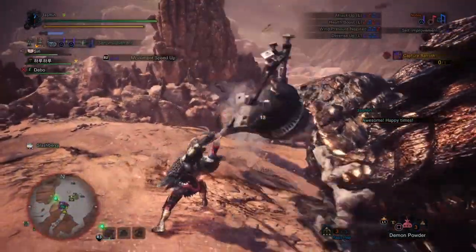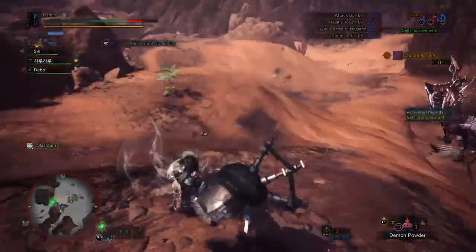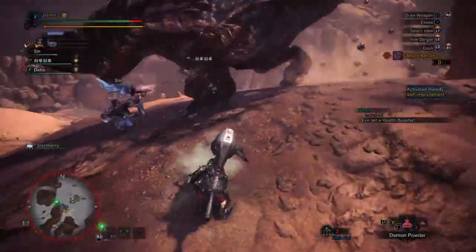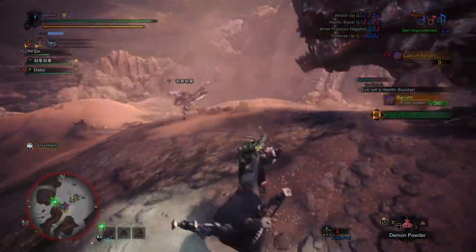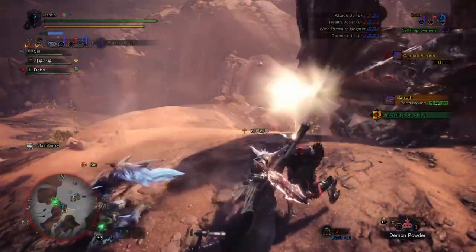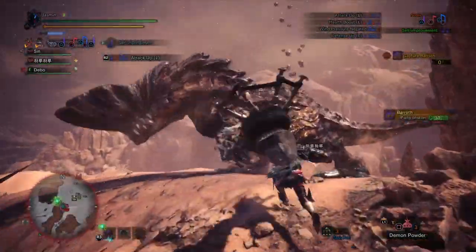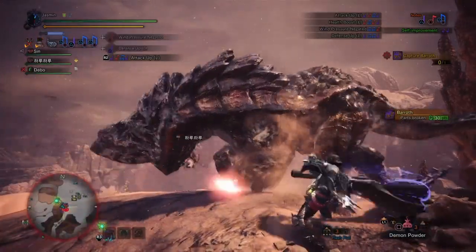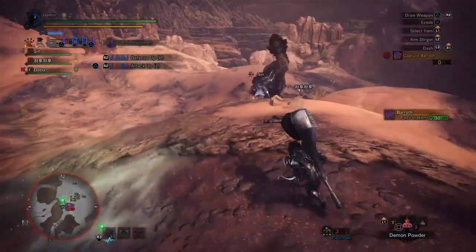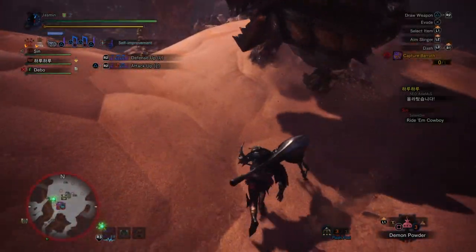When you play a melody it takes a second before you complete it, and if you get hit by the monster without the Rock Steady Mantle, you get interrupted and you won't play the melody. It's super important that especially in the beginning you get your team all the buffs and boosts they need. After that you can start your rotation and focus more on doing damage, because you won't need to reapply the buffs for quite a bit. I'll explain in detail how to use the Hunting Horn efficiently.